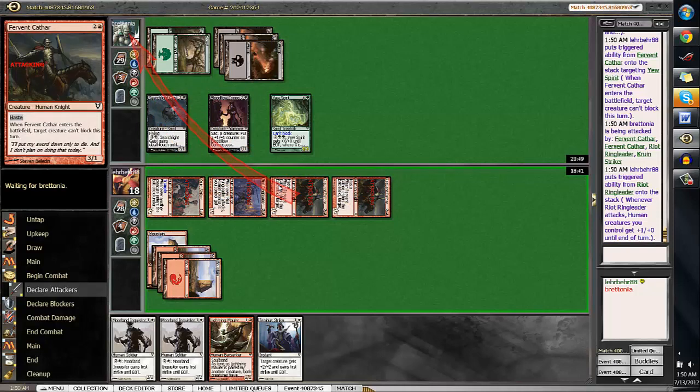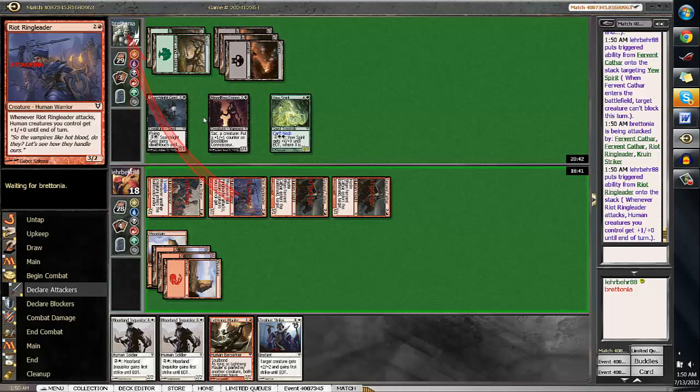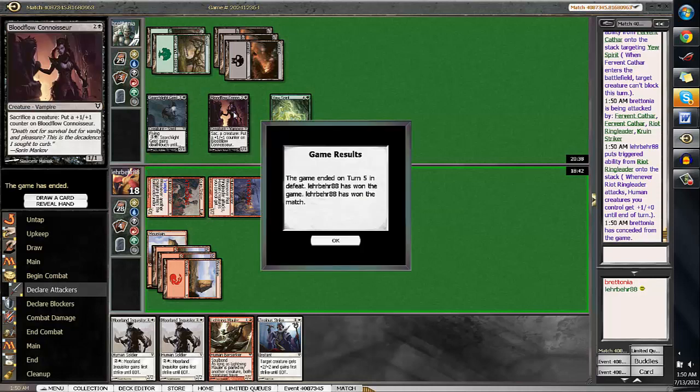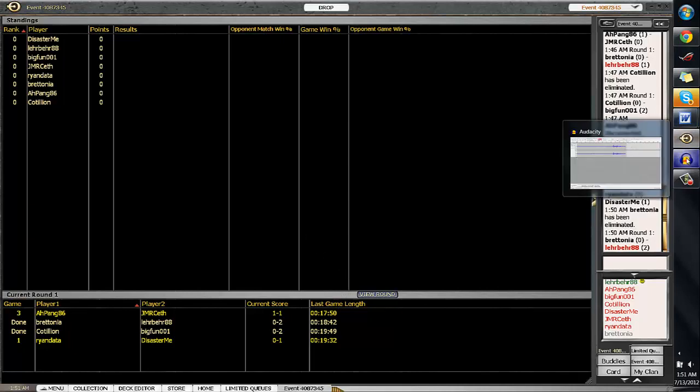Actually, he just might be dead. Yeah — he's just dead, because he can't... he takes trample damage here. He's just dead. I just did the math wrong. There's nothing he can do. That was pretty easy — we didn't even have white mana. So that was pretty simple. Very fast round. I'll see you guys for round two. Tell me if I misplayed — leave it in the comments. Tell me if you want me to comment more on the gameplay or anything like that. This is Lairbear from round one, and I'll see you guys in round two.